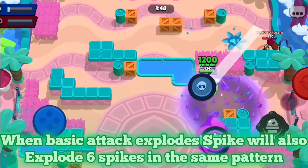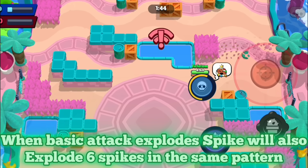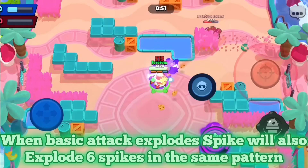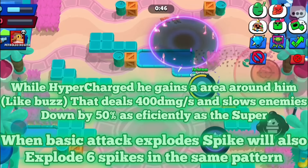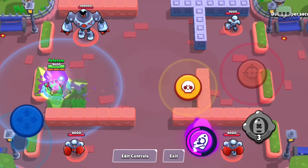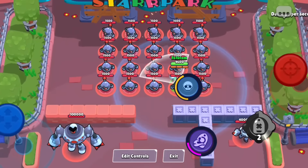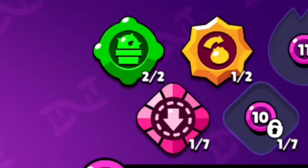This would make it a lot easier for Spike to defend himself without necessarily giving him a bonus damage stat. On top of that, while hypercharged, Spike would be summoning a lot of spikes from the ground around him — kind of like a Cordilus trait. People inside that circle would receive 400 damage per second and a slow that is half as effective as his super. You can increase this effectiveness by equipping the mythic gear as well.